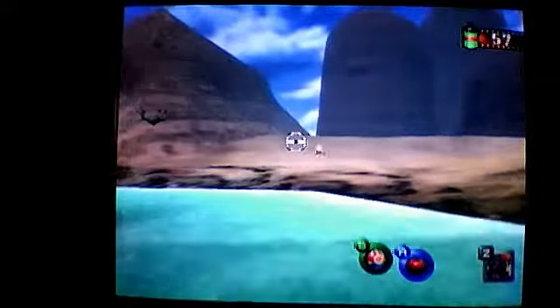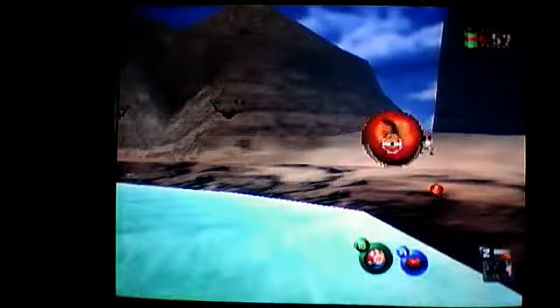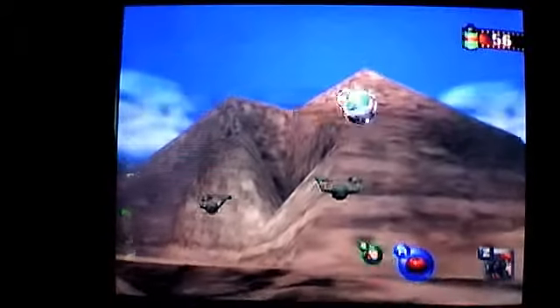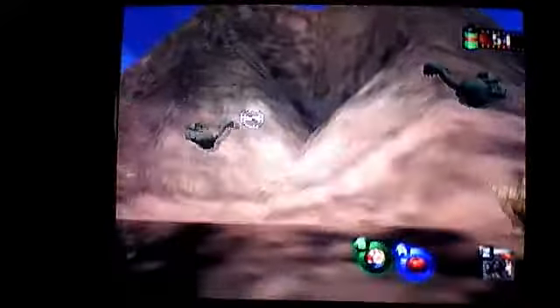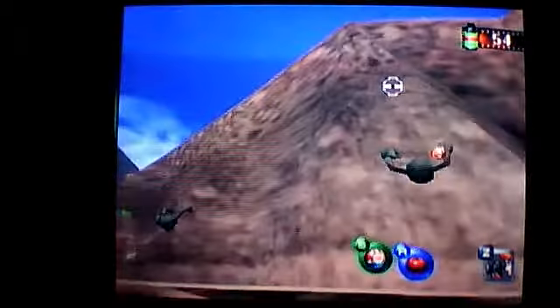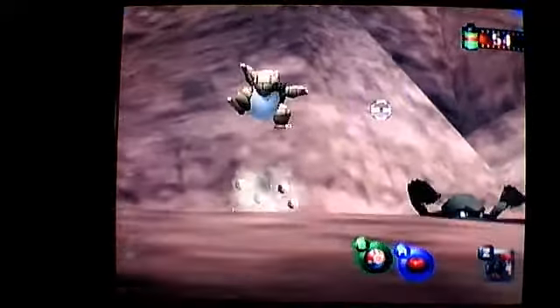There's a Mankey over here. You can't really take a picture of it at the moment. There's another Magikarp. Hit the Geodude with a pester ball and they'll fall down, and the Sandslash will pop out.